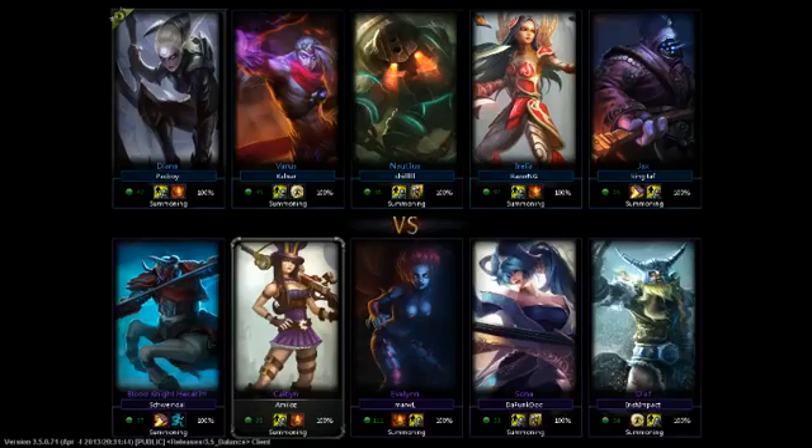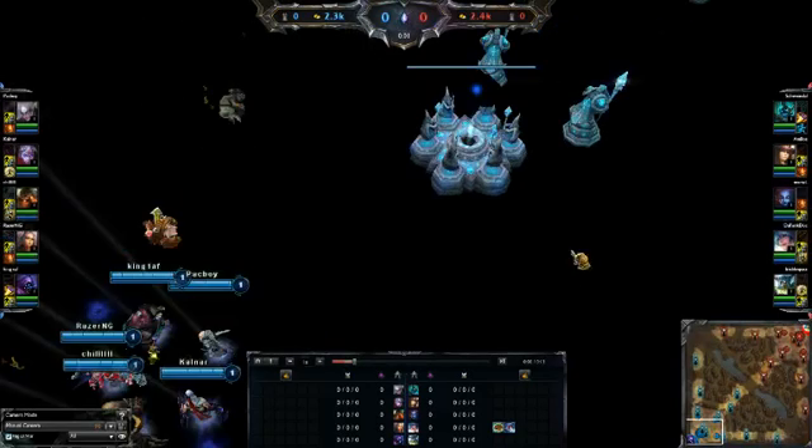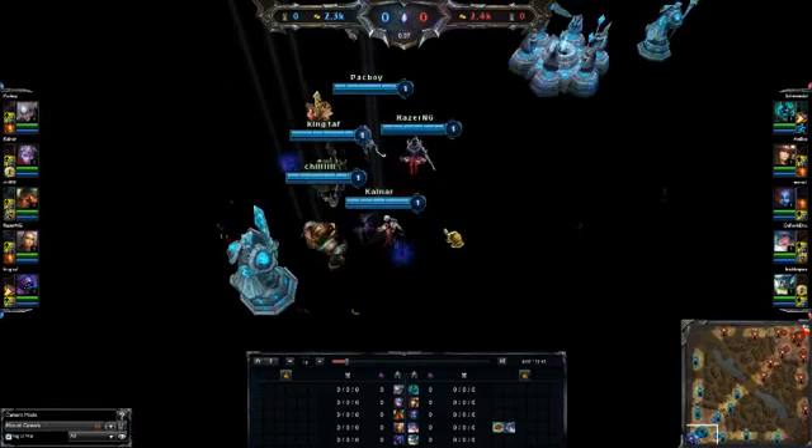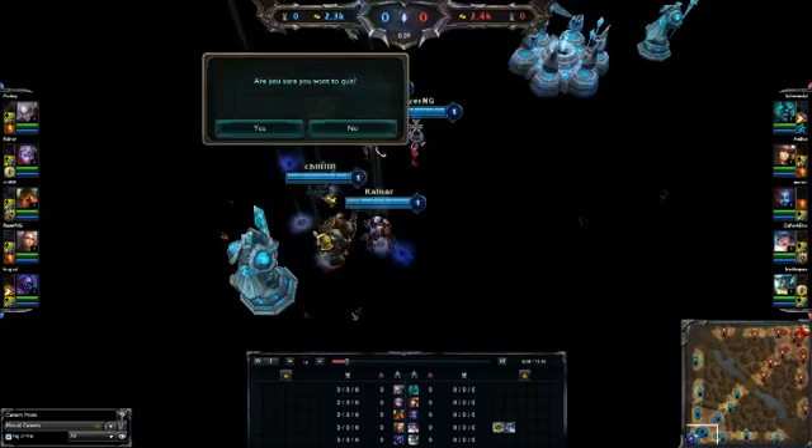I've just loaded up a replay in the usual way you would do it. As you can see — black map — which is a bug and we don't want. We obviously want all the text to it.